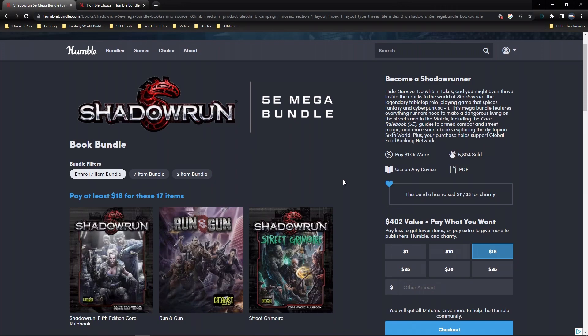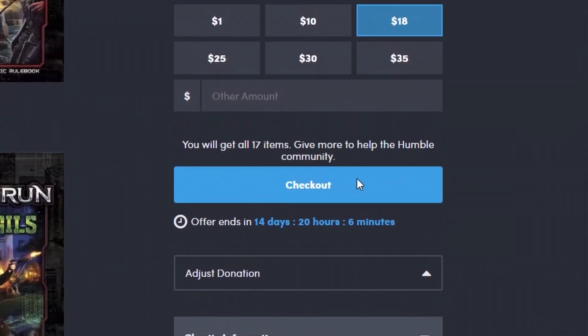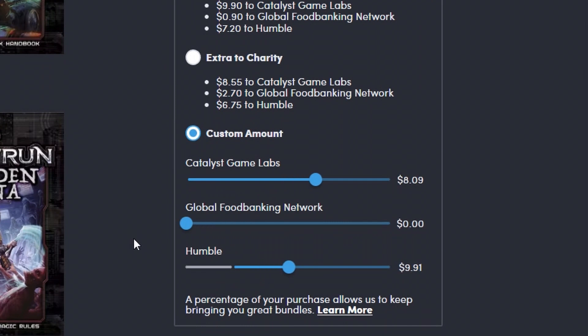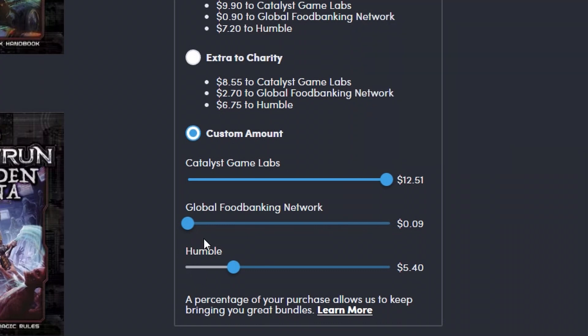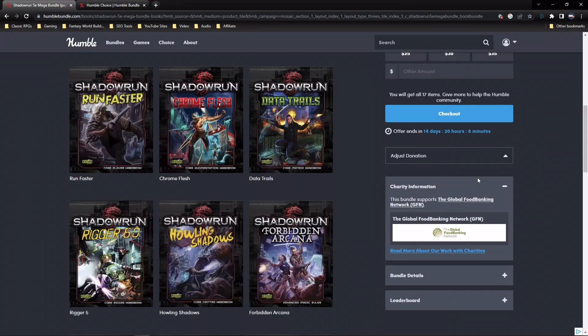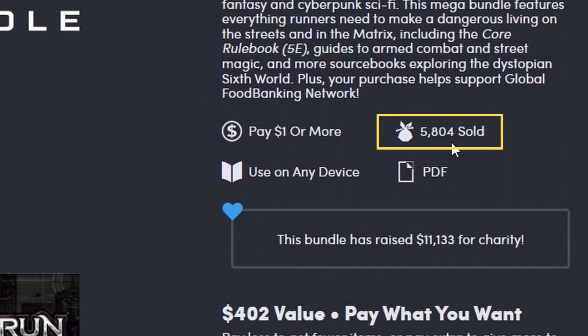With Humble Bundle, part of what you pay goes to charity. This month they have the Global Food Banking Network. If you want to give to that you can, but if you don't, you can go in and adjust it with a custom amount. You can put it so that nothing goes to charity and it only goes to Catalyst Game Labs or Humble Bundle. Now, Humble Bundle — you can't put them down to zero; they've got to get paid. And you should want to pay them anyway since they're putting together these great deals. So you can adjust that if you're not down with the charity.